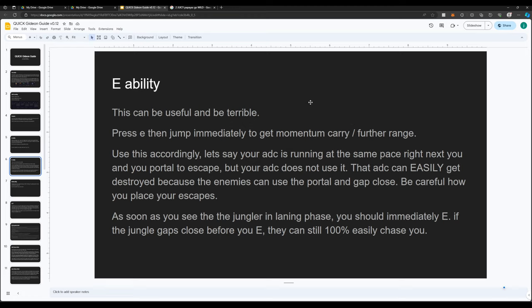The E ability is going to slow people. You have to decide: if you make the landing closer to the ground, the enemy gets slowed. But if you land way above, the slow potential isn't going to exist when they land — it's about a 0.5 to 1.5 second slow. In terms of escaping, the momentum carry tends to save you more than the slow. When junglers come, you should immediately E.